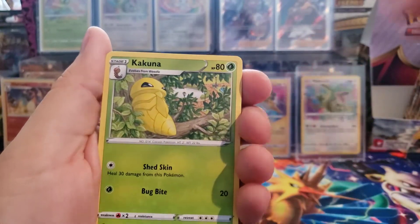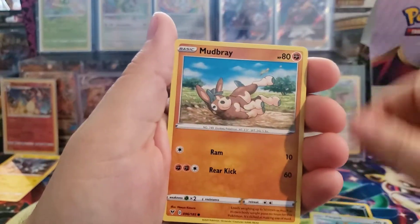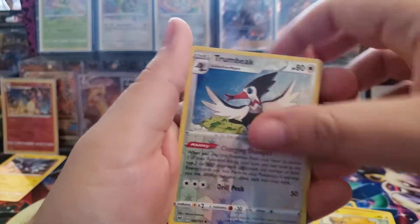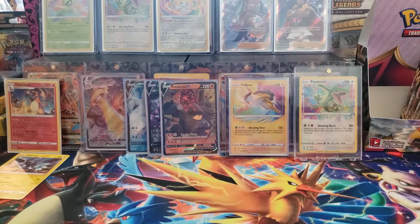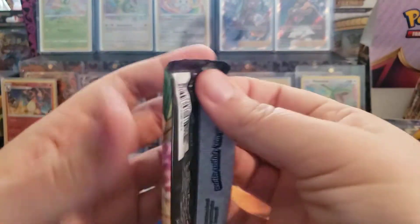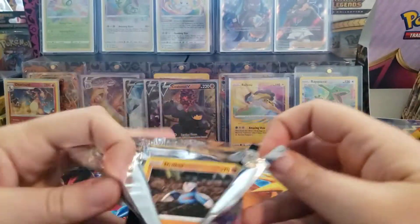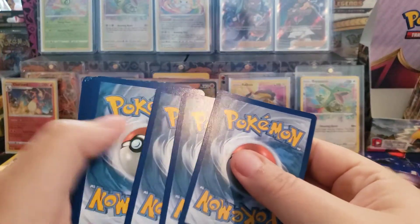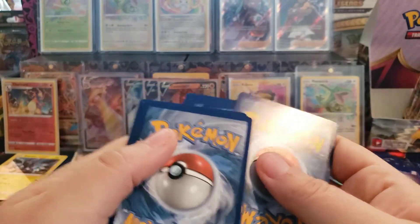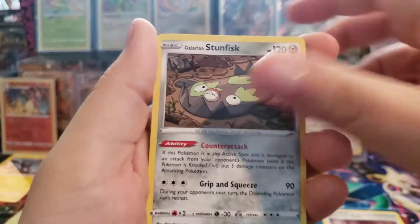Leaf Energy, Kakuna, Trainer, Saboy, Sandow, Seedot, Peck, Mudbray, Joltik, Trimbeak, and a Mudsdale. Two not-so-great packs. I'm going to get super excited though if we see another amazing rare. Because I already got two for this box, but like I said I've heard people getting four.